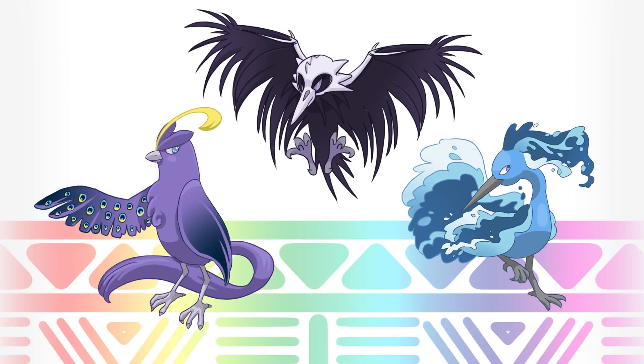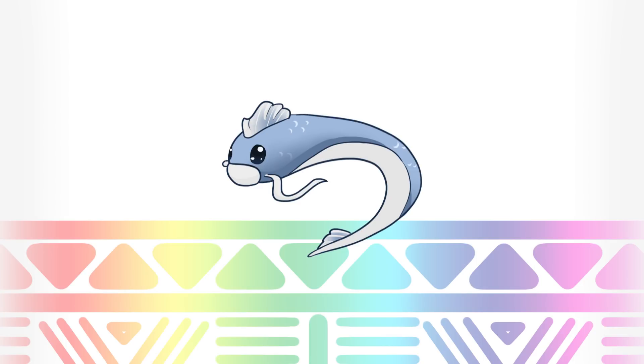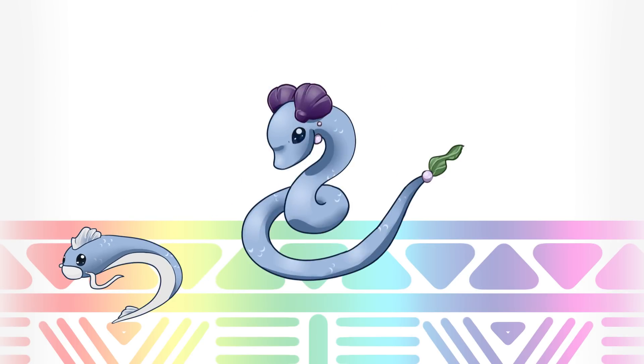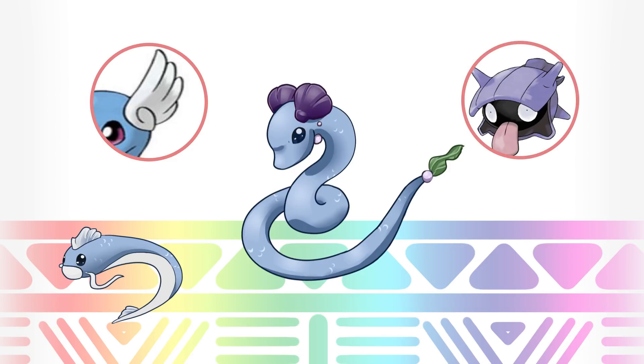Next we have our tiny dragon Dratini, new type Water. It likes to hang out with Moltres by living in the deepest oceans. Dratini loves its dragonness but instead became a sea snake — or an eel, maybe. It evolves into Dragonair just like regular Dratini; they aren't too different from each other, just one is kind of bigger. Instead of having white wing horns like regular Dragonair, this one uses Shellder shells.